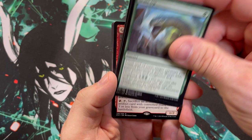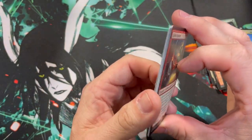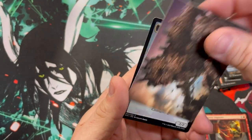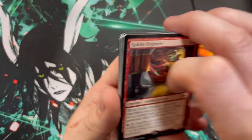Forgotten Cave, Scale Up, oh — Treefolk, Goblin Engineer — there's a lot of cards left. Scavenger, Snow-Covered Island, Hogaak, and a Shapeshifter. So that's the end of these. Underworld Games MTG on YouTube.